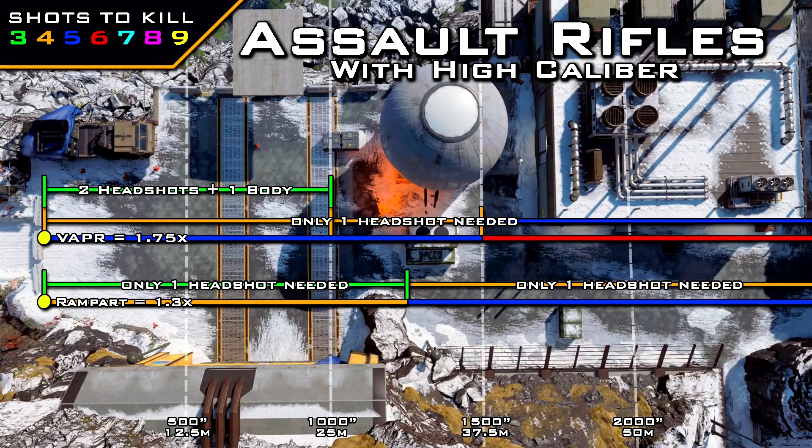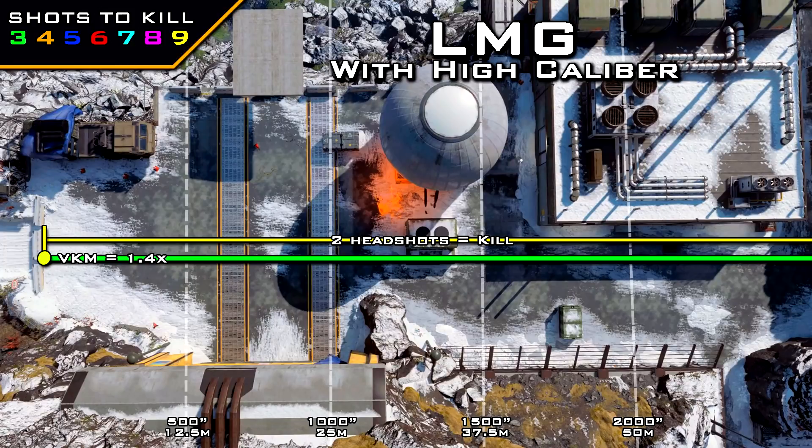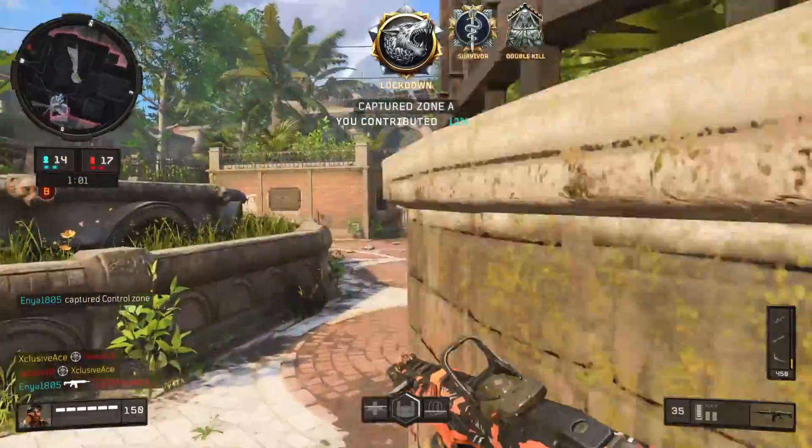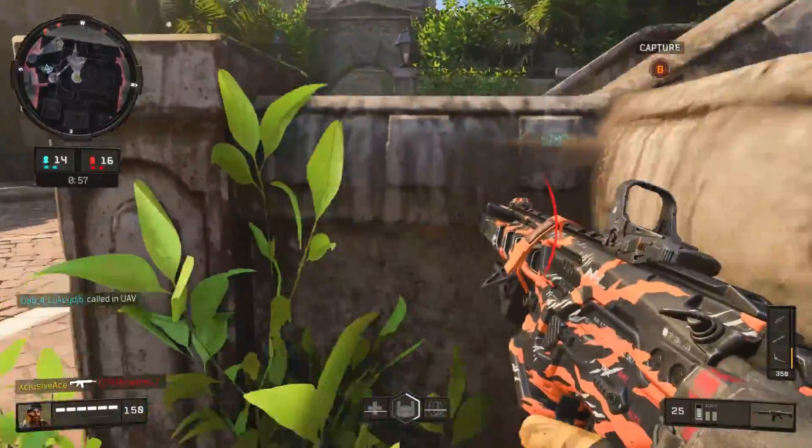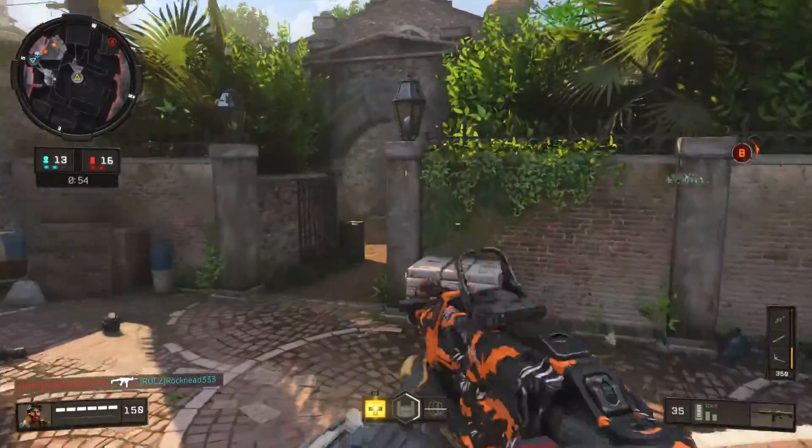Moving to LMGs, the only one that can use high caliber is the VKM. It gets a 1.4 times multiplier, which means one single headshot won't reduce the shots to kill on its own — it won't drop from a three-shot to a two-shot kill with just one headshot. You have to hit both shots to the head to get the kill with high caliber equipped. It's not quite as useful here since you can't afford to miss the head, but in close-range situations it can still help you get faster kills.